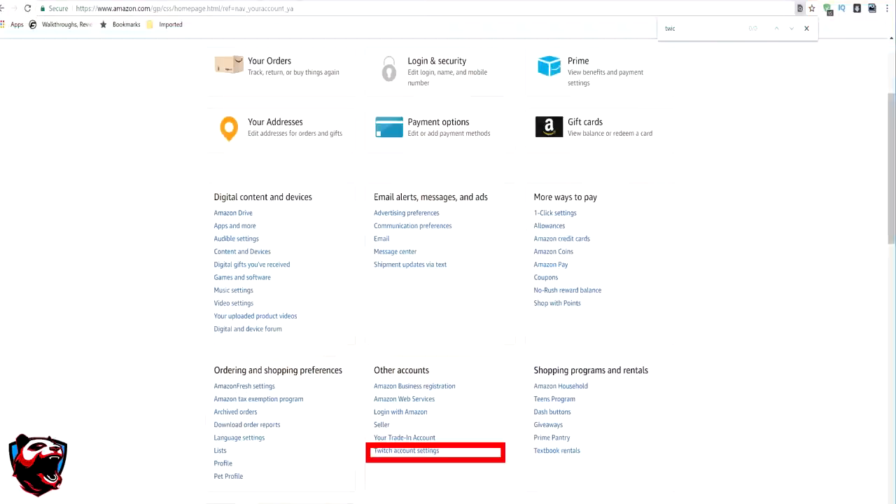For step number 3, you already have an Amazon Prime account and a Twitch account. You're going to head back to Amazon, click on the settings, and link your Twitch account to your Amazon account. Make sure you guys are logged into the same email addresses — use the correct Twitch account that you want the skin on, not your parents' or brother's account. Link that Twitch account into your Amazon account.